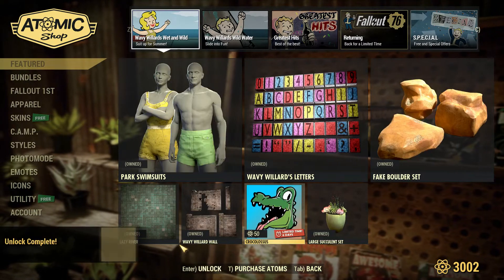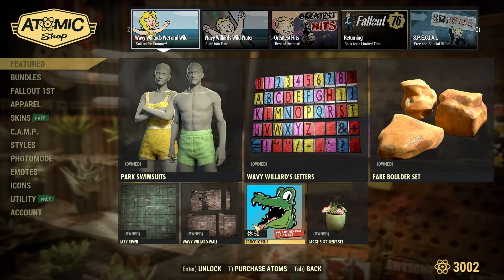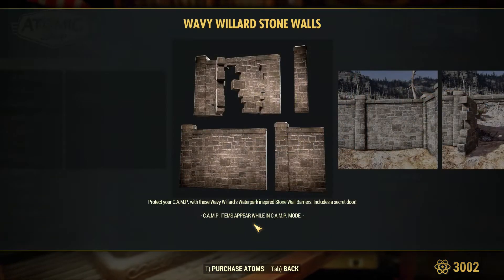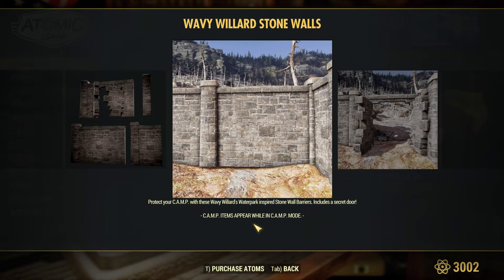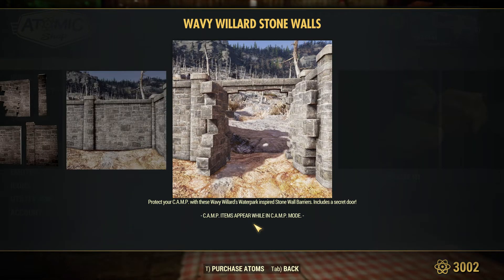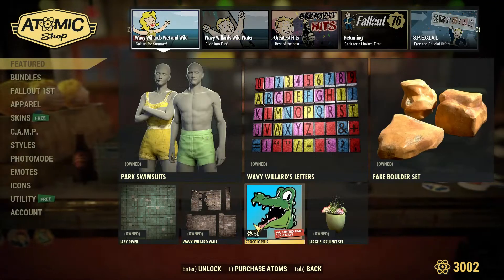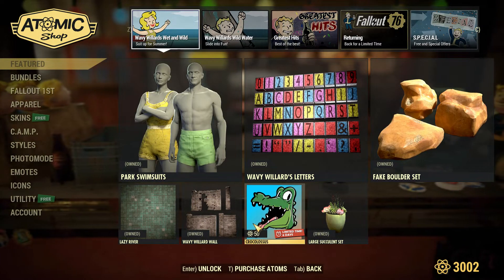Alright, so we got the walls. Pretty nice looking. Hidden foundation — good, that could be a good build for a castle. For anyone who wants to build a castle with these walls, that would be a good part to use. The secret door, because every castle has a secret exit, you know. Alright, for $1,500, that was a good deal.